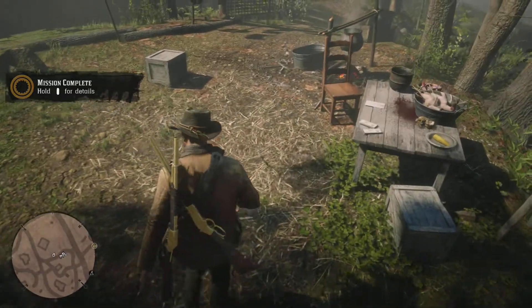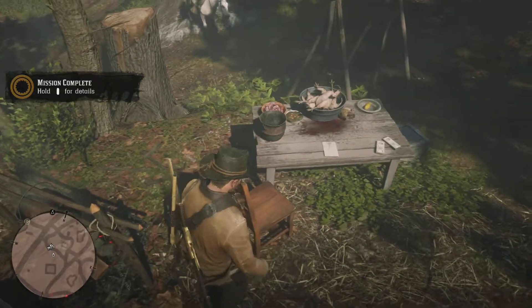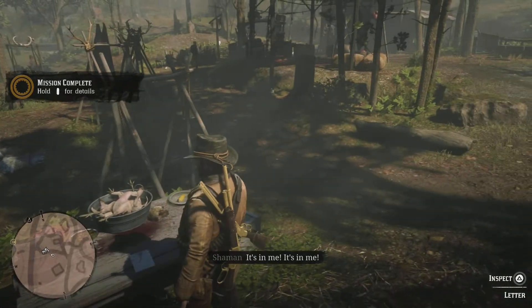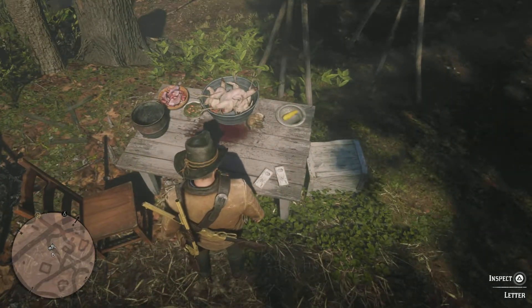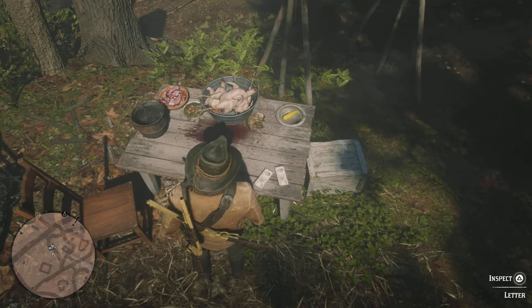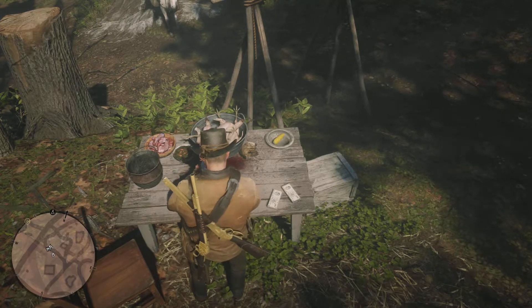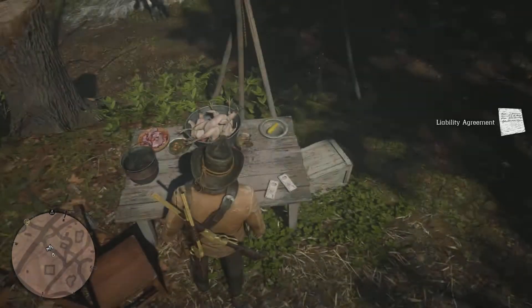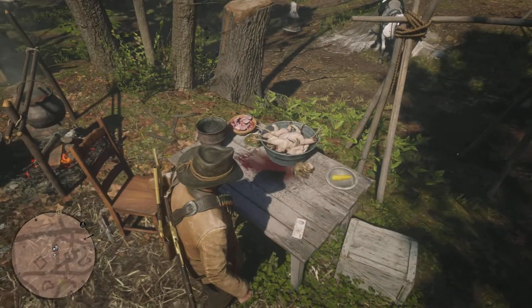The host concludes the mission with frustration: 'What a bunch of idiots — how can they not listen to Arthur after he already investigated?' He explains the shaman was actually working for the Roanoke Ridge mining company, trying to scare the townspeople off so the company could mine their land. We read the letter found nearby and collect $25, plus a total reward of $50, which the host calls pretty much our reward for wasting our time.